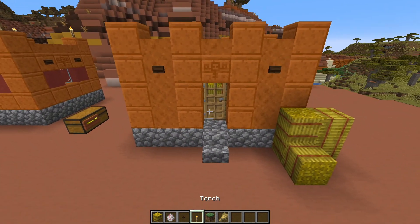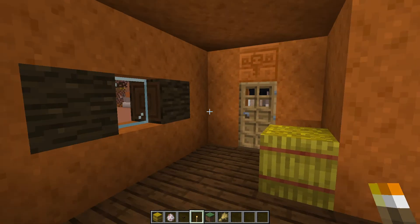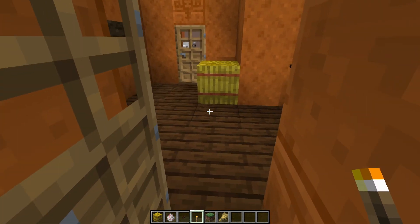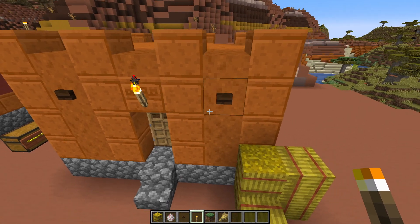Now put some torches — one here above the door frame. Come to the inside and place one above the window pane; that should take care of any light issues inside. You might have one or two spots at light level eight, which is just fine.